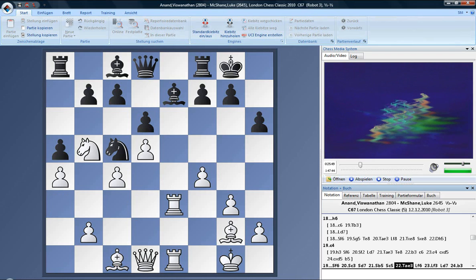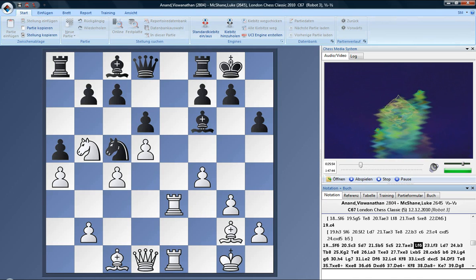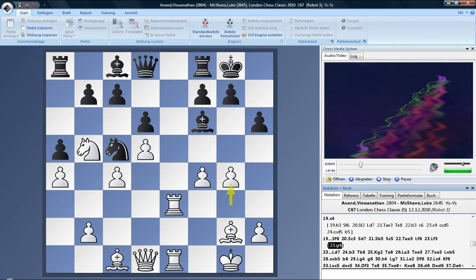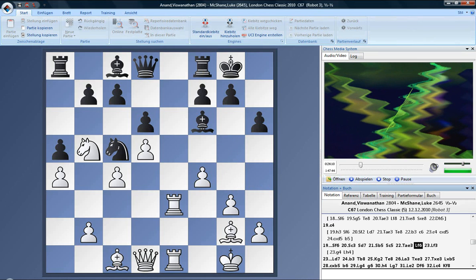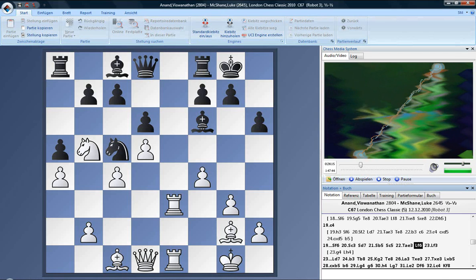I'll tell you the problem. Bishop f3 again — it's a slightly mysterious move for a lot of people. I wanted to go king g2, just to tidy up basically. And the problem is g4, bishop h4 — it's incredibly awkward. It really sort of messes my rook up, the rook on f1. I could go b3, for instance, and bishop d7, but I don't see it as a huge improvement.